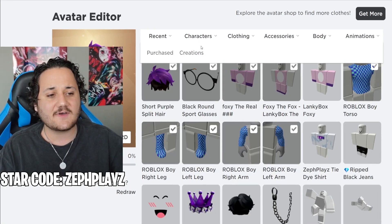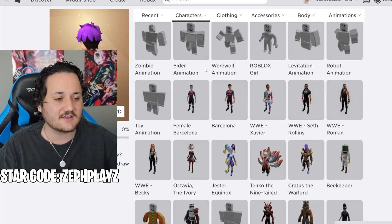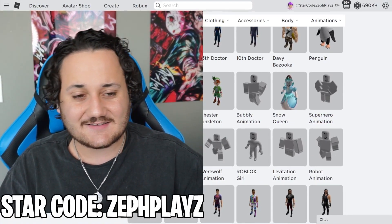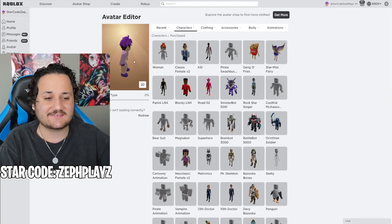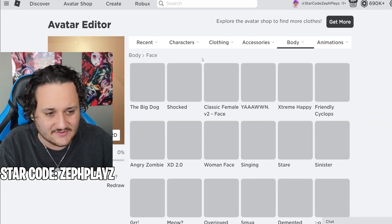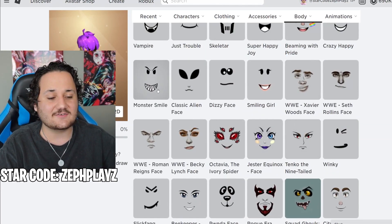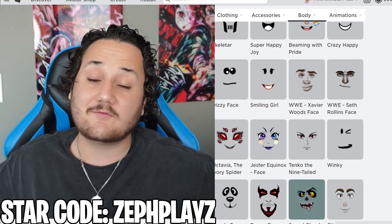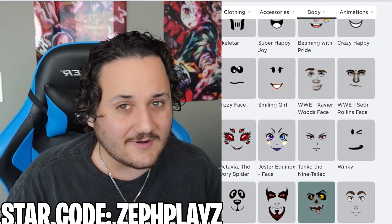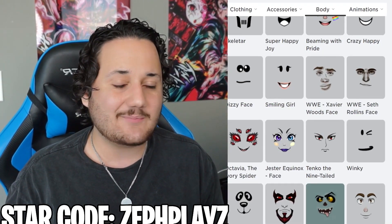For the final touches we need a creepy face, and I think I have the perfect one. But before that, I want to put on an animation package - they just look so great in the final product. We're going to use the elder animation because it is LankyBox.exe, not normal LankyBox. LankyBox.exe is already starting to look crazy. The one thing that fully converts this character is the monster smile - I just put it on and we're about to reveal how it looks in game.